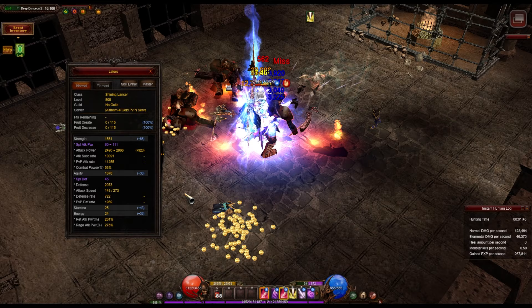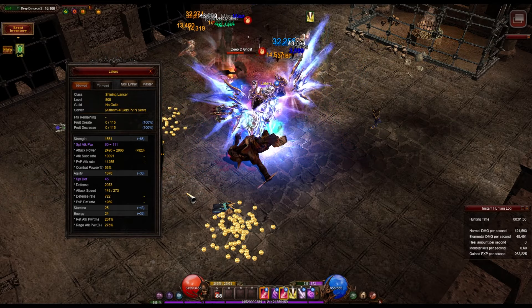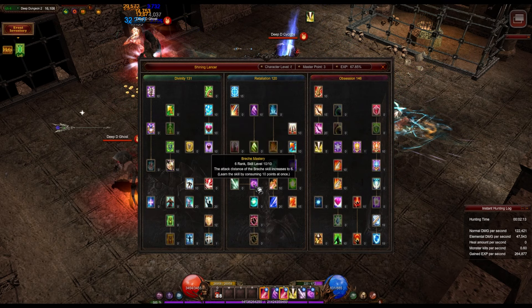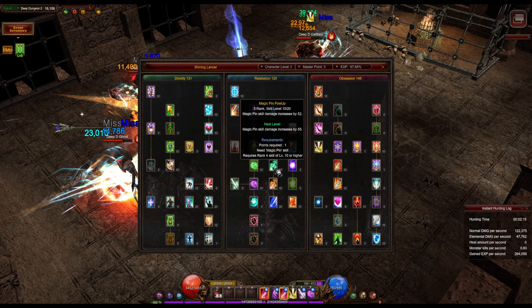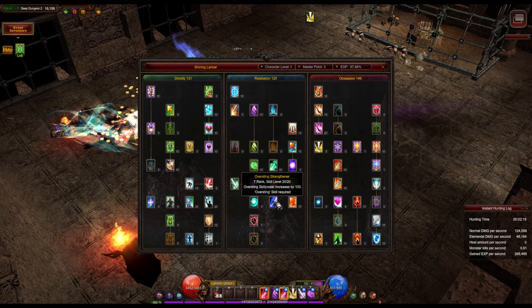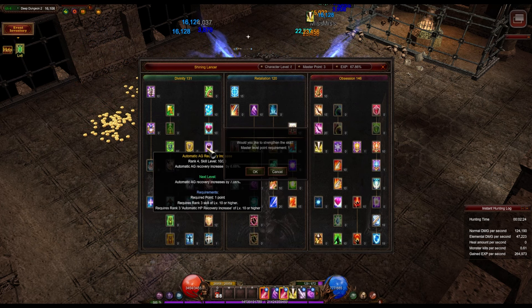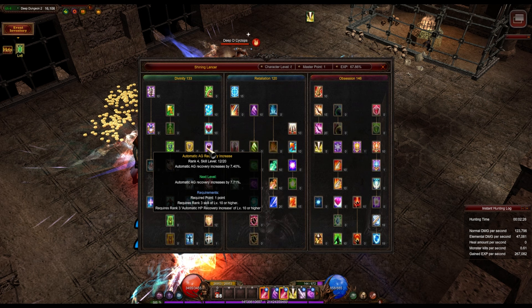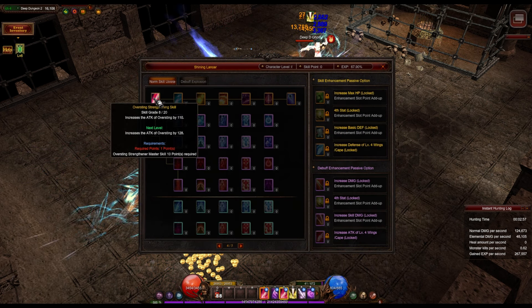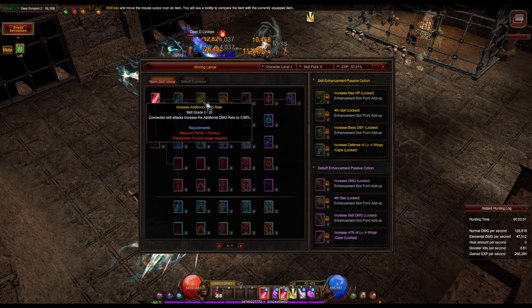You can see my speed is 143, which isn't high but sufficient to defeat these mobs. As I mentioned, the master tree needs to be reset because I've allocated stats to both skills. Other than that, this was my tree during the speed server. This Oversting skill uses quite a bit of AG, so I may need to add 20 points to it after resetting.